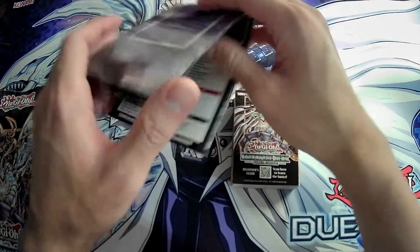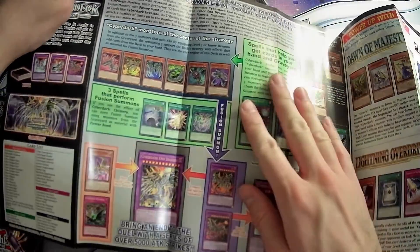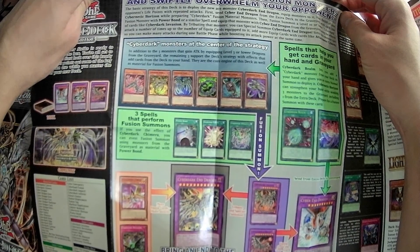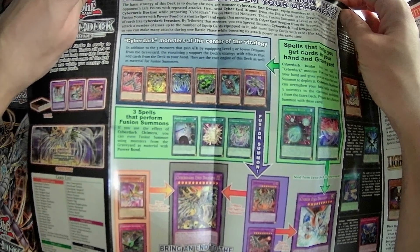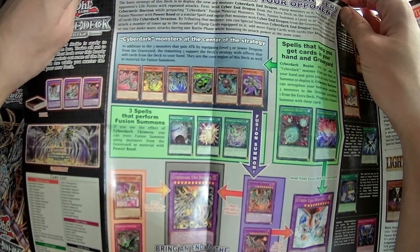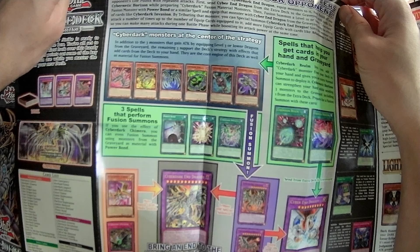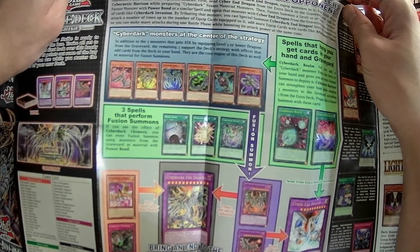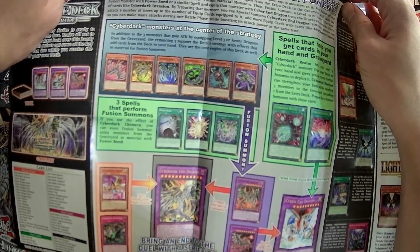Here's the deck. Before we look at the cards, let's read the back of the playmat to see what other stuff they're shilling. The basic strategy of this deck is to deploy the new Ace Monster, Cyber Dark End Dragon. Equip monsters to it, then finish off your opponent's life points with repeated attacks. First, send Cyber End Dragon from your extra deck to the graveyard with cards like Cybernetic Horizon while preparing Cyber Dark Fusion material monsters. Then fusion summon a level 10 or lower Cyber Dark Fusion monster with Powerbond or a similar spell, and equip that monster with Cyber End Dragon from your graveyard using the effect of cards like Cyber Dark Invasion. Attributing that monster, you can special summon Cyber Dark End Dragon. Since this monster can attack a number of times up to equip cards equipped to it, add more equip cards with cards like Attachment Cybern, so you can make many attacks during one battle phase while boosting its attack power at the same time.